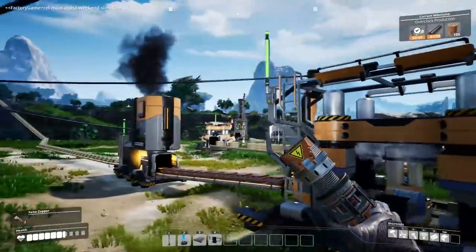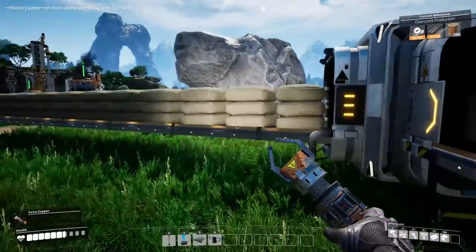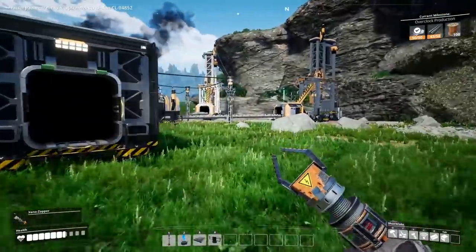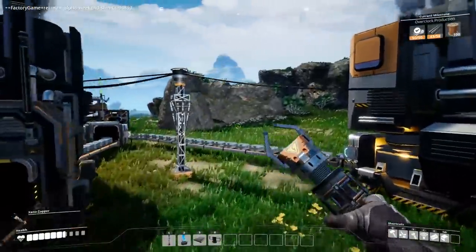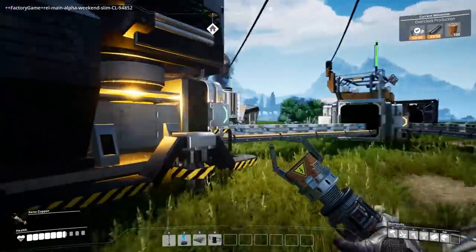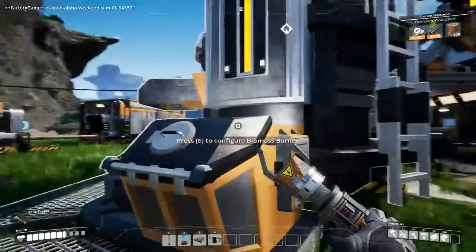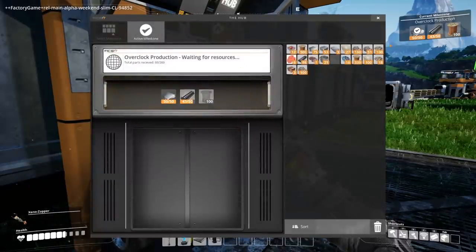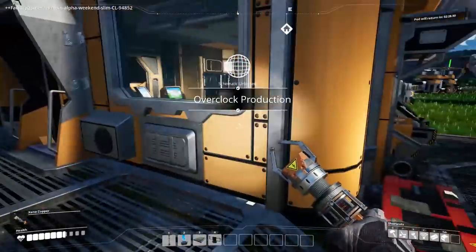Welcome back to Satisfactory. Since we last were here, I fixed a few things — I made this basically because production's so fast on both of these going into one storage. I fixed some of the power lines so I can actually follow where they're going, moved a few things around, put down a diesel engine there. I want to make this more and more efficient, and I was also looking at the overclocking. I think I do have enough to overclock production.